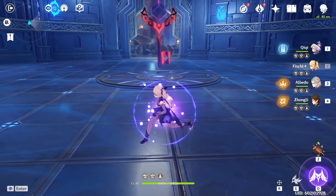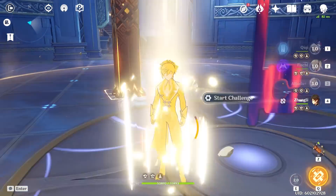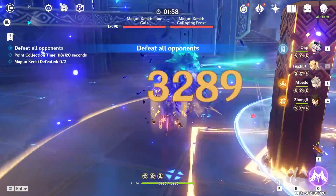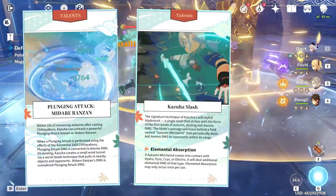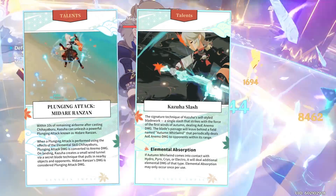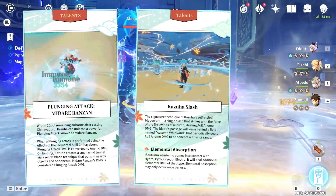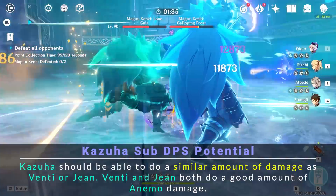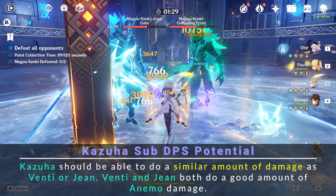The role overlap with Venti and Sucrose can actually be viewed as a potential reason to pull for Kazuha as well. If you don't have Venti or Sucrose, obtaining Kazuha can help your two-teamed Abyss experience tremendously. Kazuha will have top-tier damage amplifying potential as well as copious amounts of Anemo application. He should also be able to do quite a bit of Anemo damage if you build him that way, but I personally would recommend building him with Elemental Mastery. Kazuha's burst also appears to have the largest Anemo hitbox in the game, though that can only be confirmed after he's released. So if you don't have Venti or Sucrose, or don't plan to build one of them, then consider pulling for Kazuha.